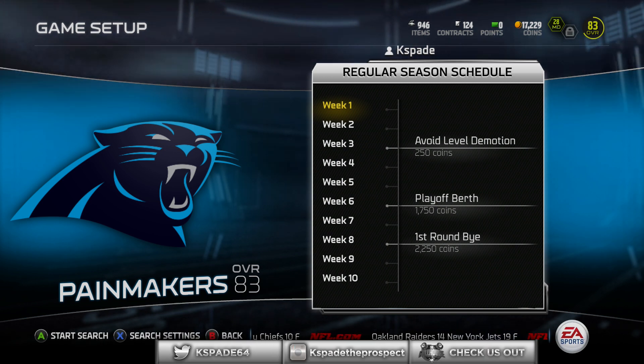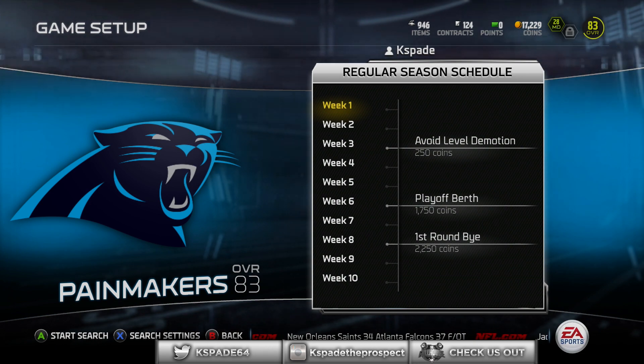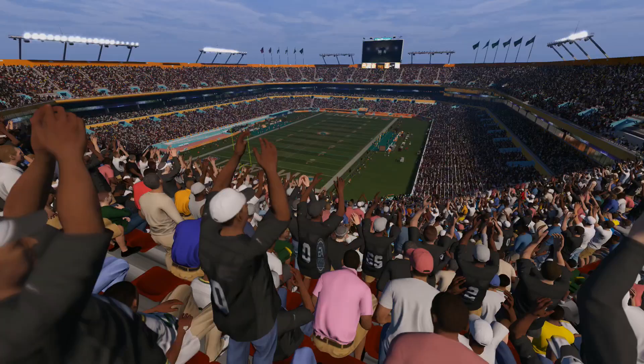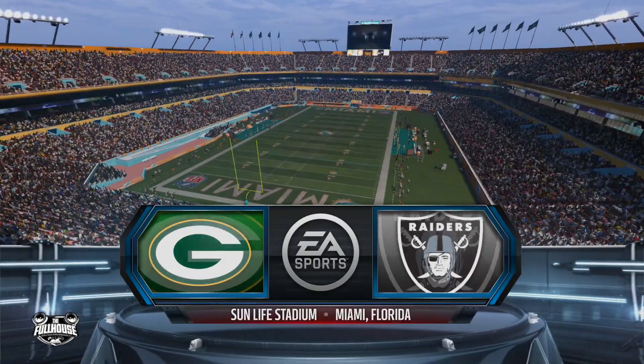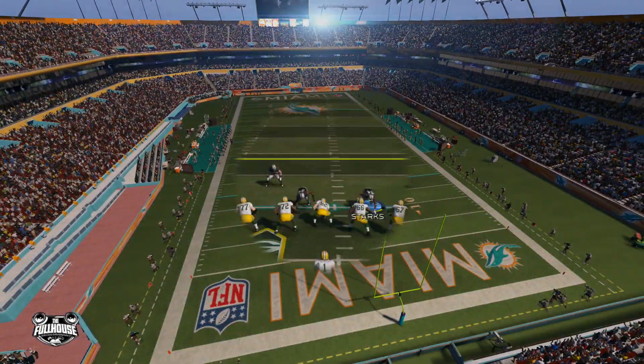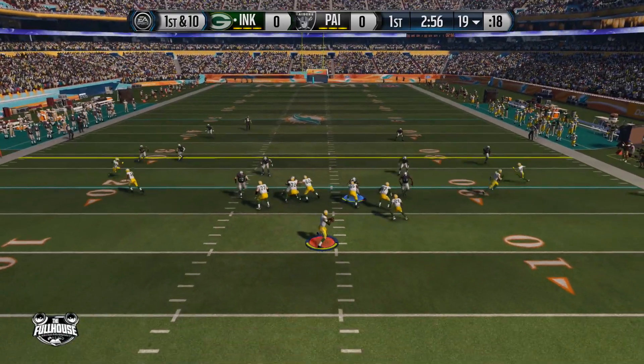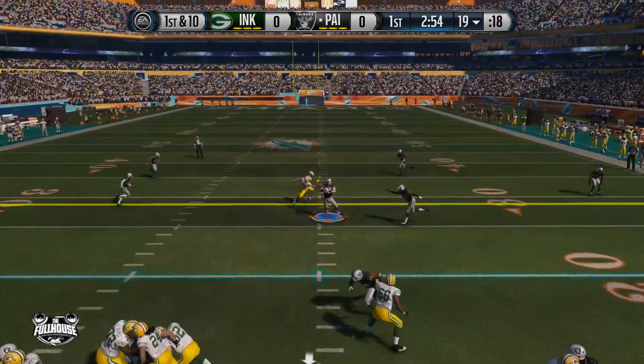What's going on folks, it's K Spade the Prospect. I'm back today with another Madden 15 Ultimate Team gameplay for you guys here on the Full House Ent, and I'm also back with my very own card identification system. It returns in this episode — if you're watching the Full House Ent, you're lucky, you got two for the price of one — BOGO. Let's get into it folks.